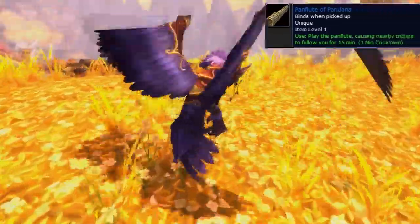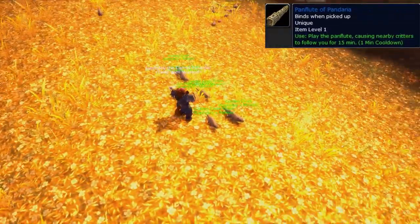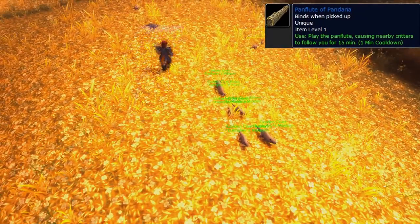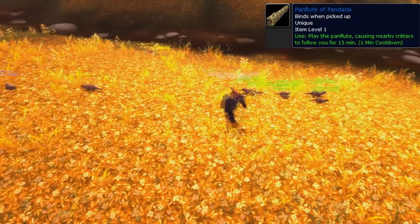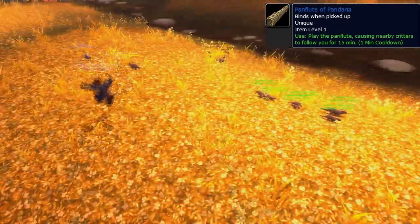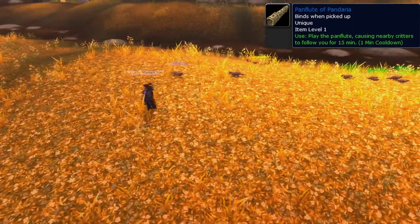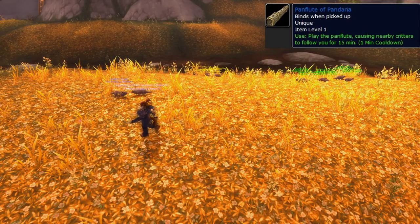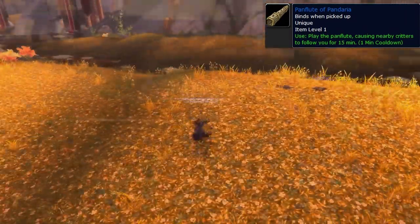Next up we have the Pan Flute of Pandaria, which you play — causing nearby critters to follow you for 15 minutes. You can see they've turned friendly to her and they say 'Euphile's minions,' but they're not moving — obviously just a bug in the beta. That is what they're supposed to do, and it works exactly like Critter Bites. I promise it does work, it just wasn't working at this time.